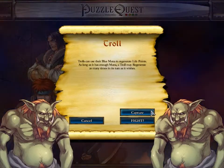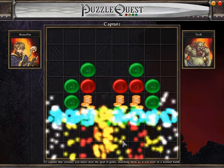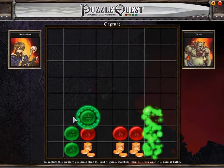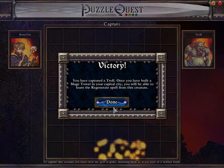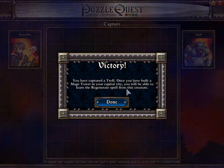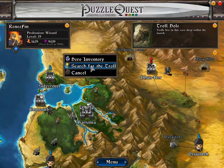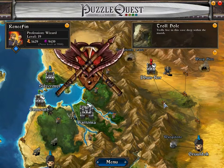Outroll, and we can capture it. You will be able to learn the regenerate spell. It sounds better than it actually is, because when you learn it, it costs something like 11 or 12 blue mana to cast at once, so it's not worth it. Sadly.